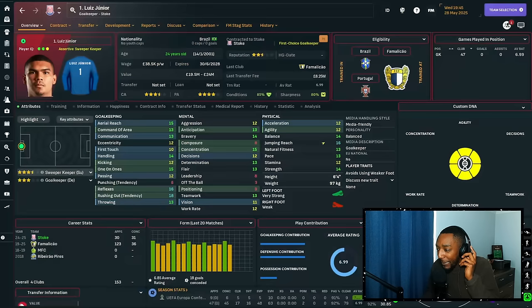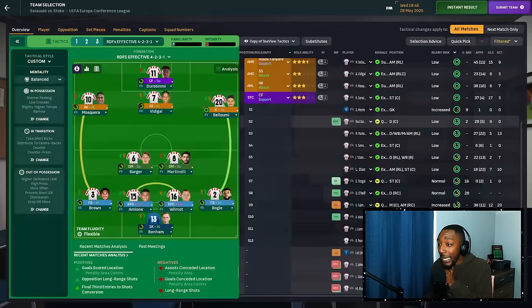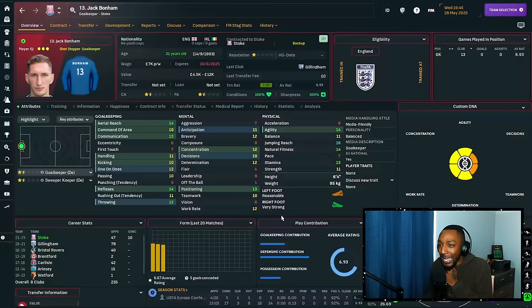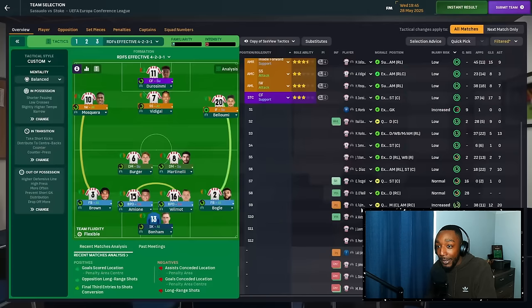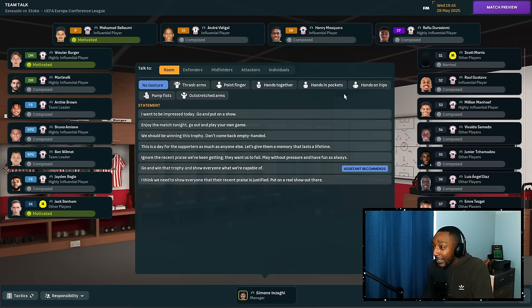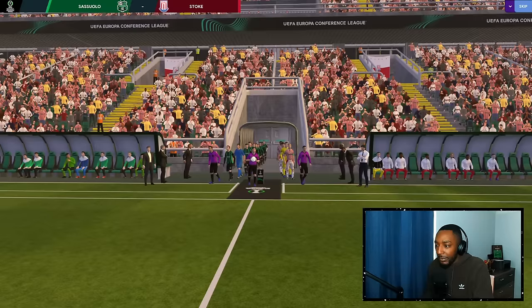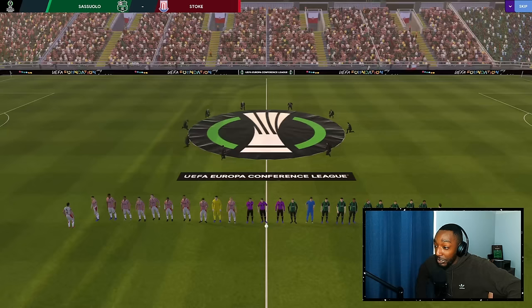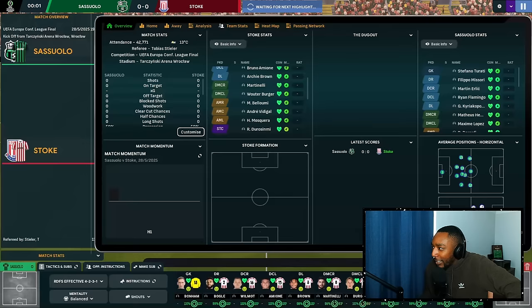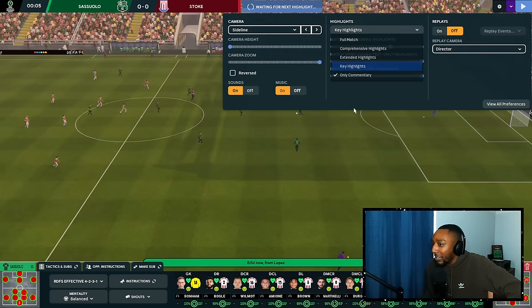It's a big game so I've got my headphones on. We're missing our goalkeeper Lewis Junior and our attacking midfielder, both with light injuries before the final. We've replaced them with Andre Vidigal — who I had to retrain as an attacking midfielder — and Jack Bonham, who is clearly not the greatest. Look at his value and he's playing in a European final. Good luck Jack, good luck Stoke. Team talks are important — let's pump them up with some motivation. The boys are coming out, let's go.